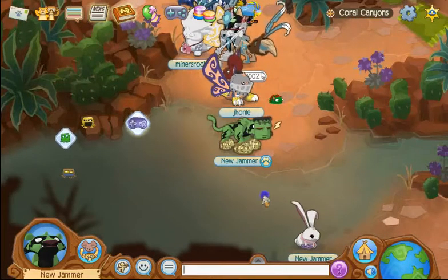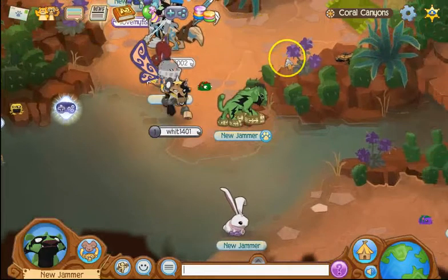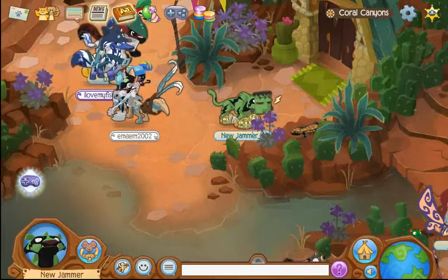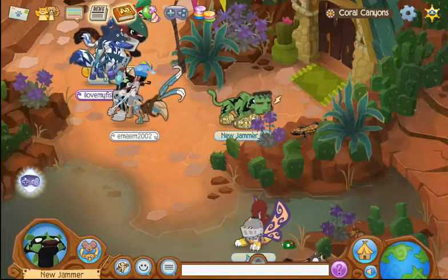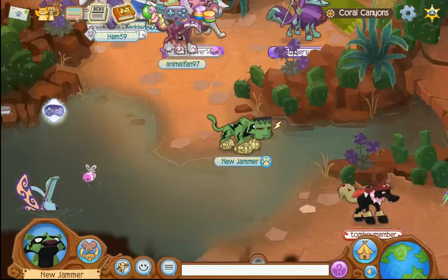Ew, is that what it looks like? He's all green and he has an ugly face. So how can I change him? Where do I go for the clothing store?